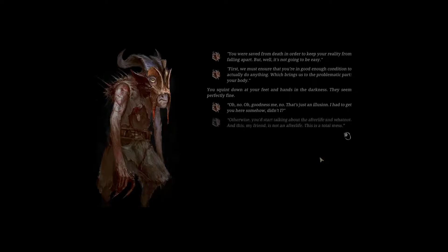Okay, so we're pulling a Loop Hero kind of setup. 'You were saved from death in order to keep your reality from falling apart. But it's not going to be easy. First, we must ensure that you're in good enough condition to actually do anything. Which brings us to the problematic part. Your body.' You squint down at your feet and hands in the darkness. They seem perfectly fine. 'Oh no. That's just an illusion. I had to get you here somehow. Otherwise, you'd start talking about the afterlife. And this, my friend, is not an afterlife. This is a total mess. But let's see what we can do. This little trick should get us started at least.'